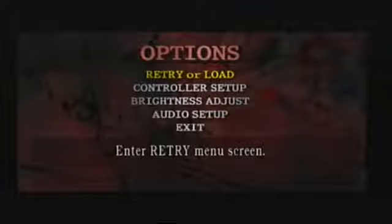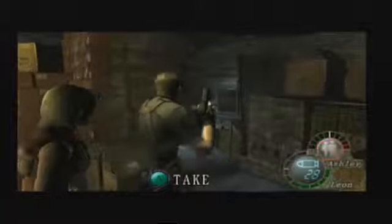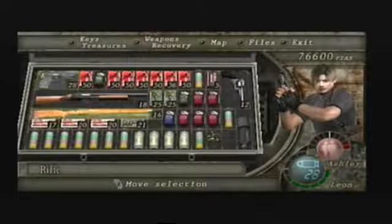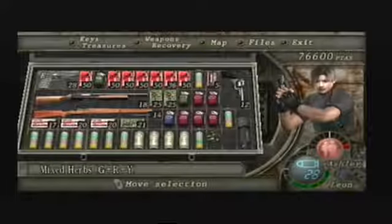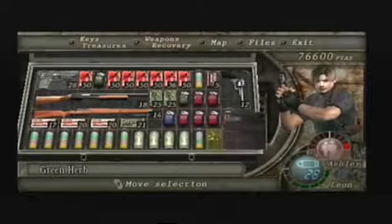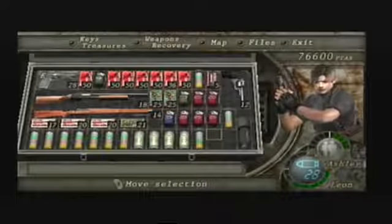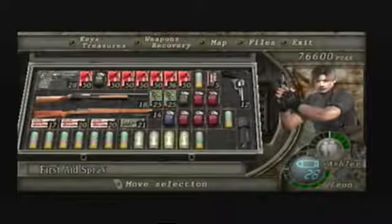Hello everyone and welcome back to my Resident Evil 4 playthrough attempt part 34. We're going to take these 10 shells and quickly heal Ashley. I don't know what caused her to lose health like that. We'll give her the herb — I'm not wasting any of these big ones on her.